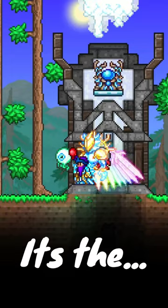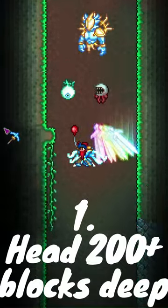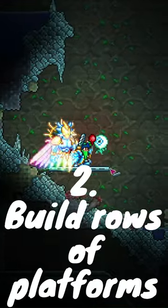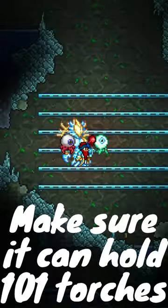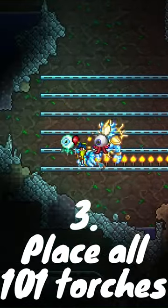This is my favorite easter egg in Terraria — it's the torch god event. All you have to do is go at least 2,000 blocks deep and set up long rows of platforms. You need to be able to place 101 torches, so something like this should be good. Our next step is just to place all the torches.